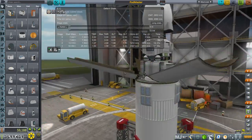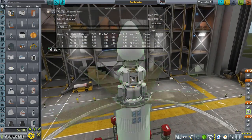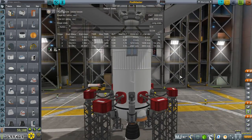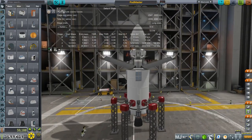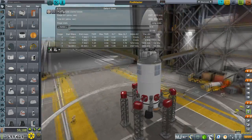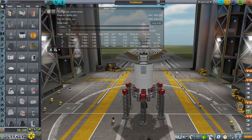It also has enough thrust to land on Duna if necessary, though it doesn't have parachutes right now — those are easily added. Everything else is the same: egg is the same, launcher is the same. So we can proceed.